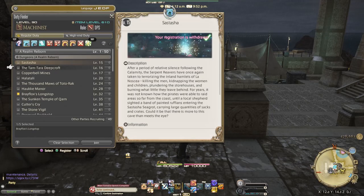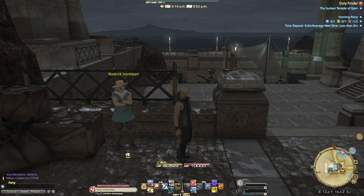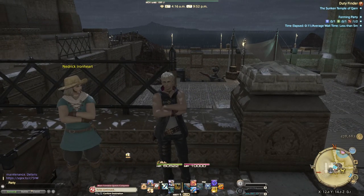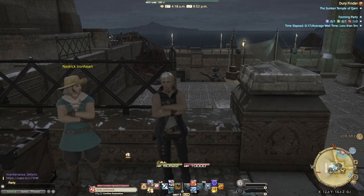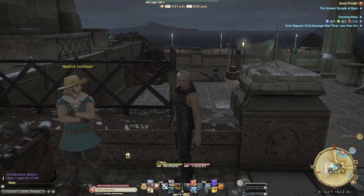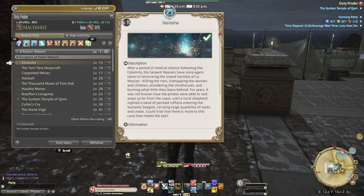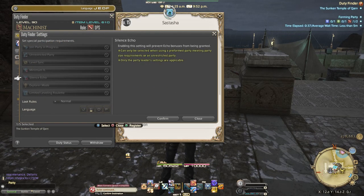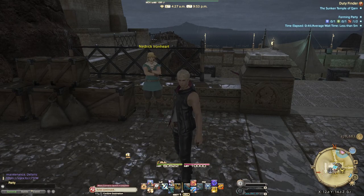That's the wrong dungeon — there we go. So now we just got to wait for it to pop. Real quick, I'm going to teach you a little tip for DPS. This is the first video I believe that I've done as a DPS, because I normally like to cover healer and tank. But if you're a DPS and you find that your queue times for dungeons are really long, you can go to your duty finder, go to settings, and down where it says language, select all of those and hit confirm to reduce your queue time.